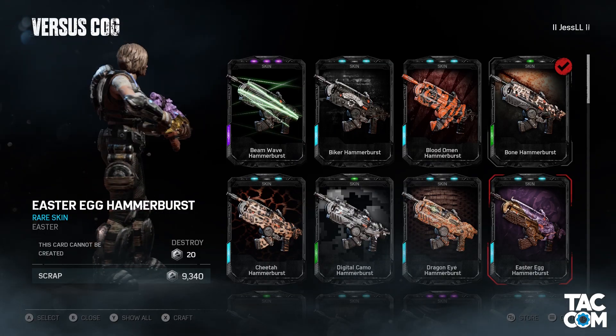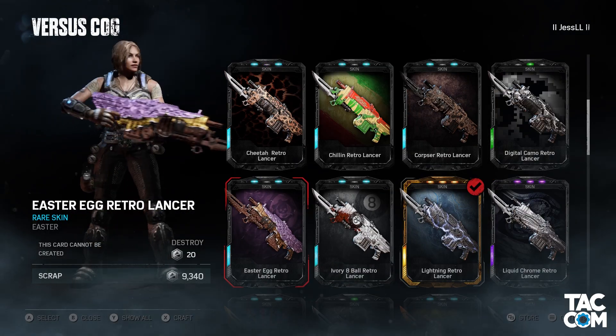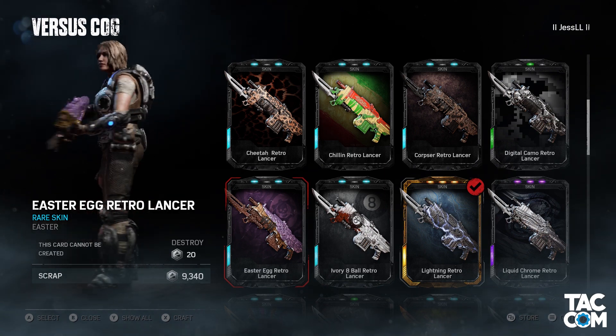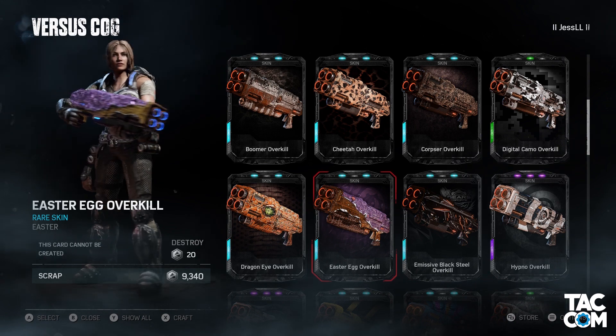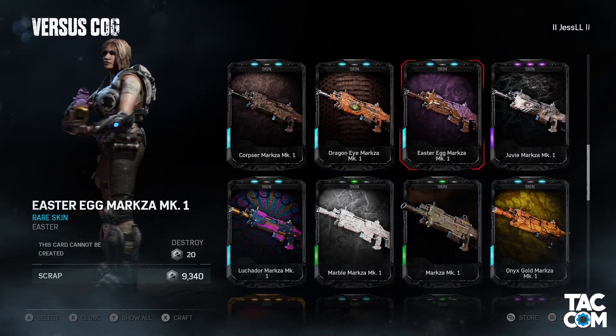To start out the week, Easter skins were supposed to be entitled on Monday. Sadly, this never happened. On Wednesday, though, Octus provided an update and let us know that we should have them soon. And wouldn't you know it, we have them now. If you've completed the task, the skins should now be in your inventory.